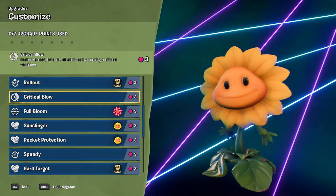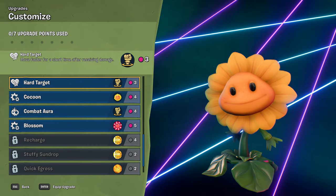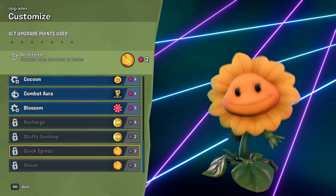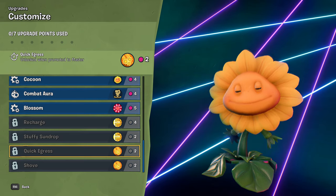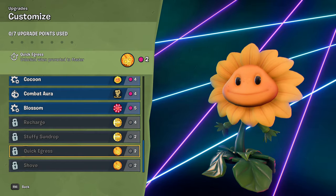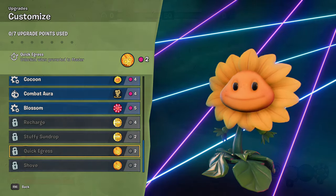So we have Rollout that costs 2 points, Hard Target which costs 3 points, and finally Quick Aggress that costs 2 points, however this one unfortunately requires Master Rank which I don't have but I will go over a few other perks that I think would work well later on in the video.